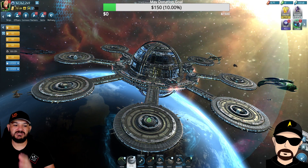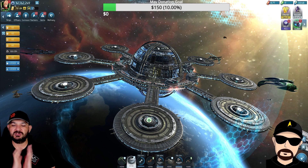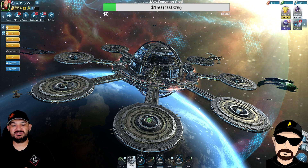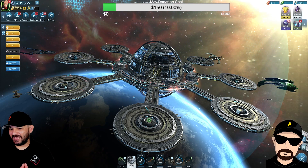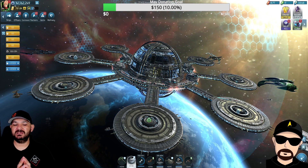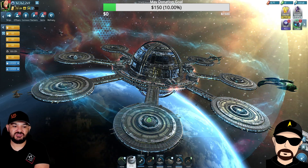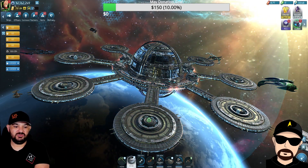We're going to be on Voyager Part 2. In Voyager Part 2 we're going to have a new ship, some new officers, some new research, a new damage type — which is going to be the interesting part — some new frames, and a few other things. Let's jump right into the ship.